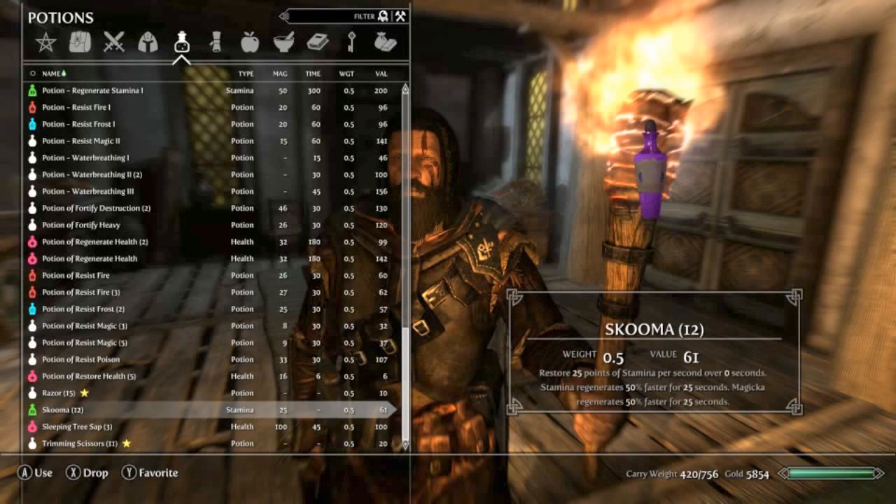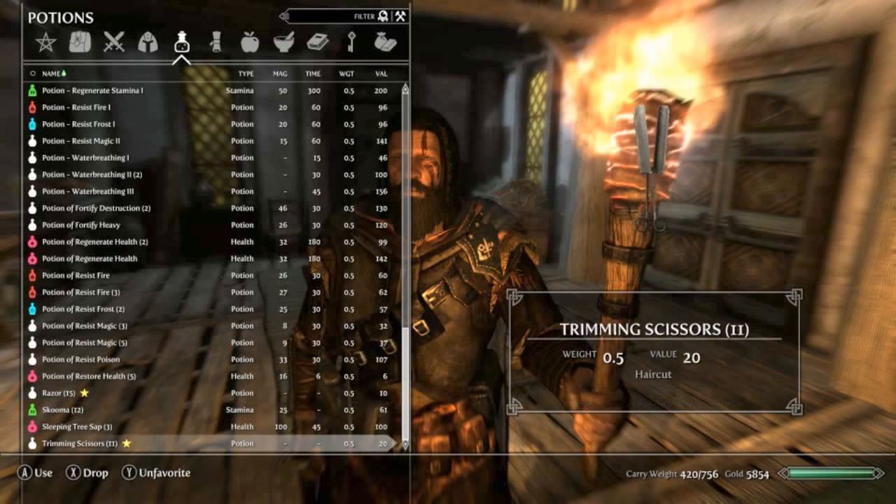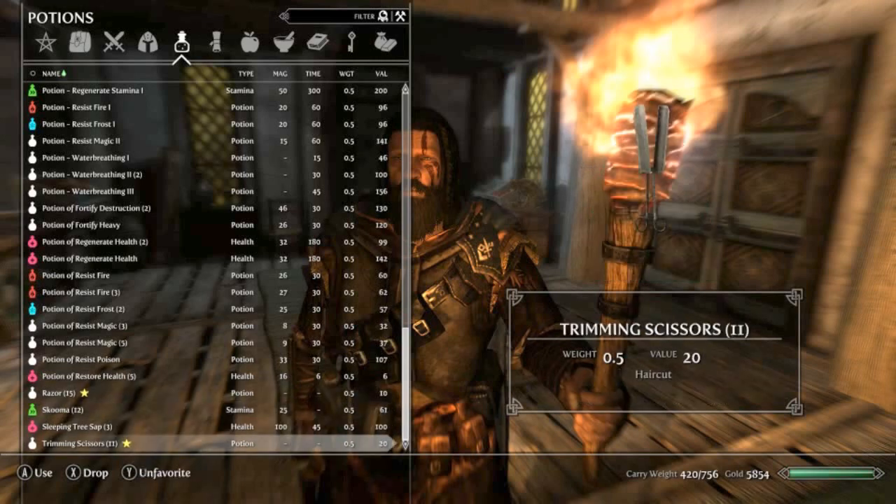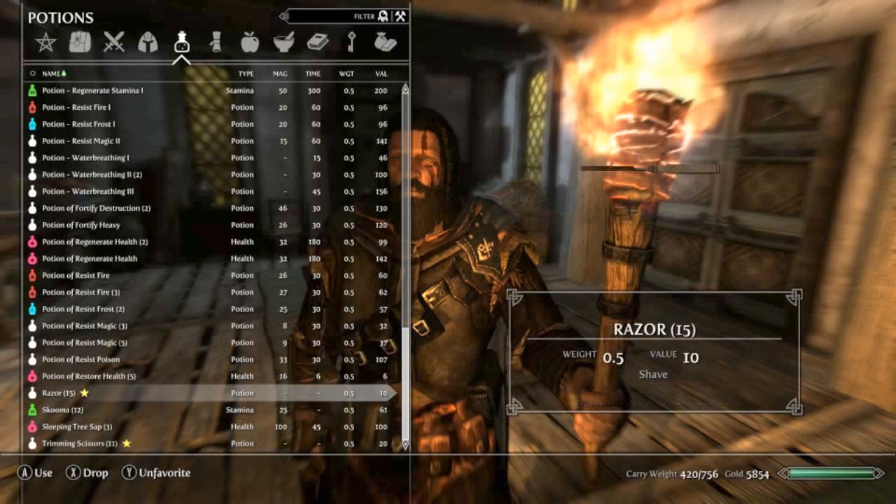I've added a couple of razors and some trimming scissors using the console — I haven't bought these from any vendors or anything. I'm going to see how these work. They currently appear in the potion section, which I think is because that section is easier for usable items rather than over in the misc section at the end. Let's have a go first with the razor.